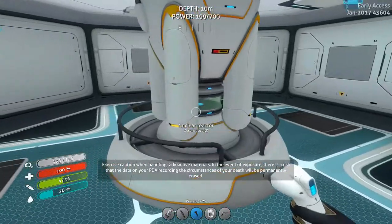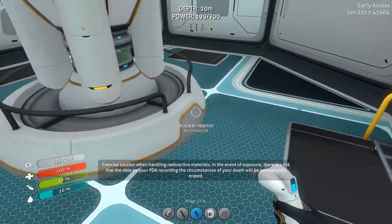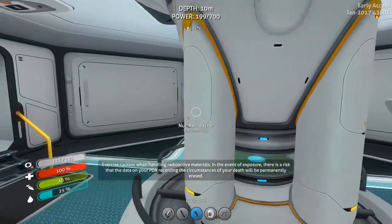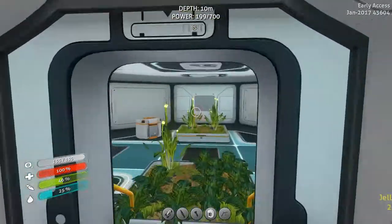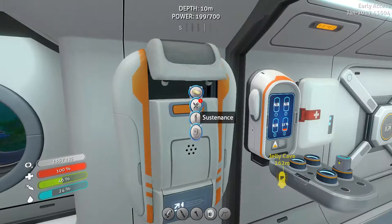"Excessive caution when handling radioactive materials. In the event of exposure there is a risk that the data in your PDA recording the circumstance of your death will be permanently erased." Okay, so let's go make one of those reactor rods. Wow, this gives me up to 700 power - it just gave me an extra 500 power potential.